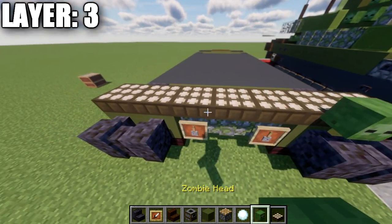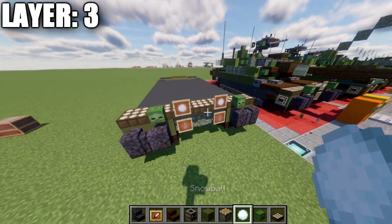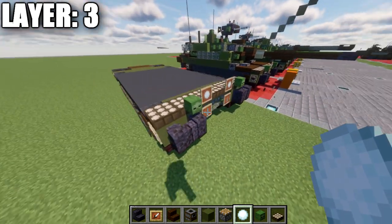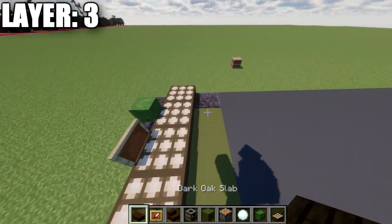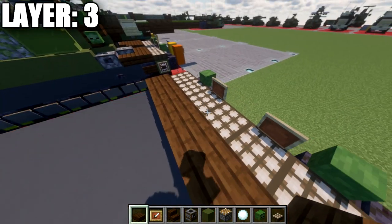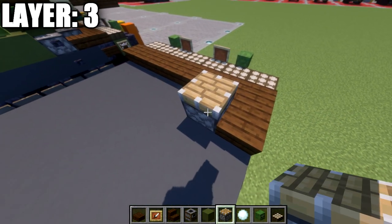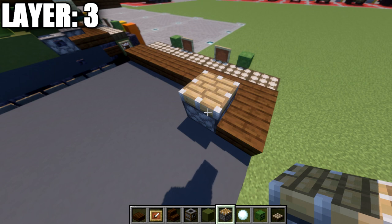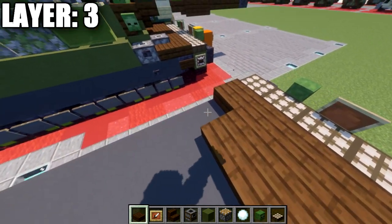We'll place a zombie head coming off these two daylight detectors, as well as item frames coming off these two, then place snowballs in those item frames — that finishes the front. We'll then place a row of seven dark oak wood slabs all the way across. At this point we'll place a dark oak wood slab going back on the right side and then a piston. Java players use the piston; a good alternative for other versions is the end stone portal frame block instead. Then place one, two, three, four, five dark oak wood slabs over.